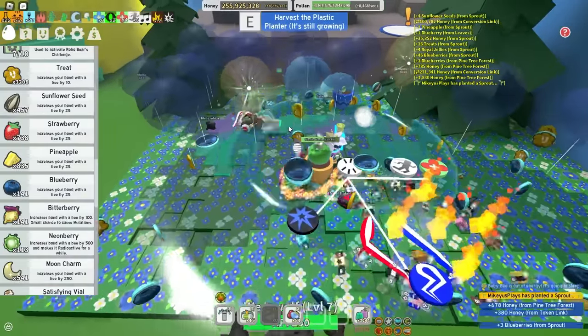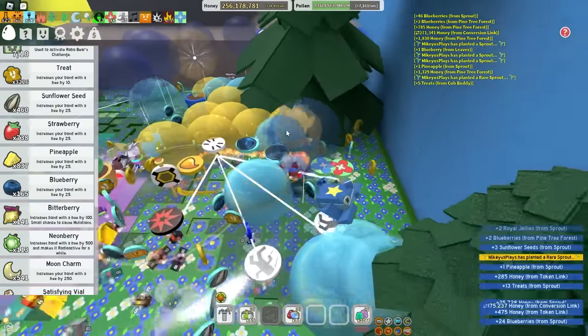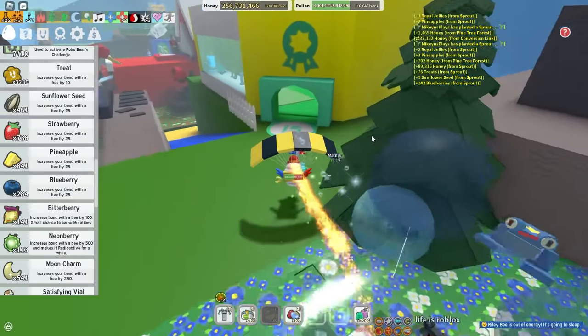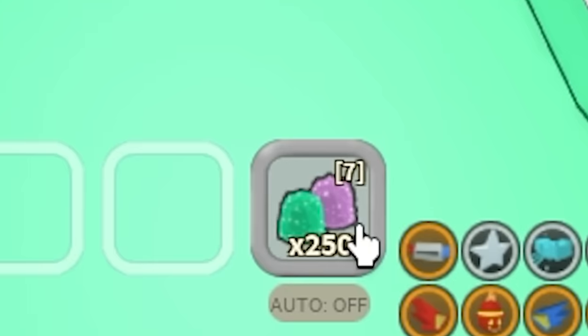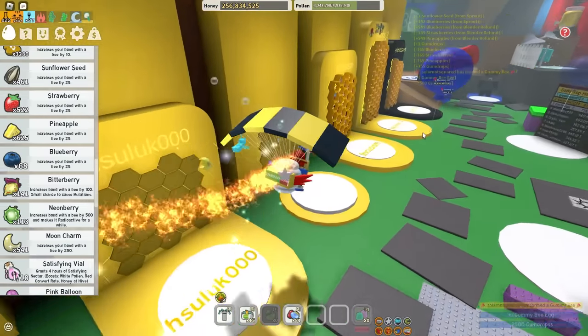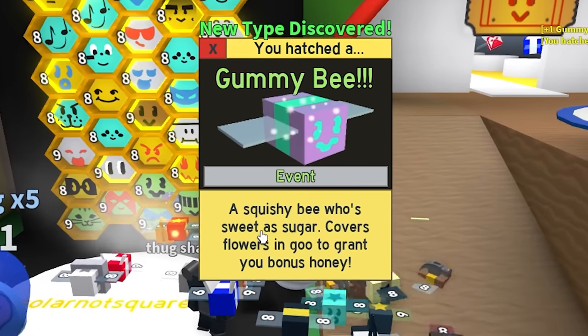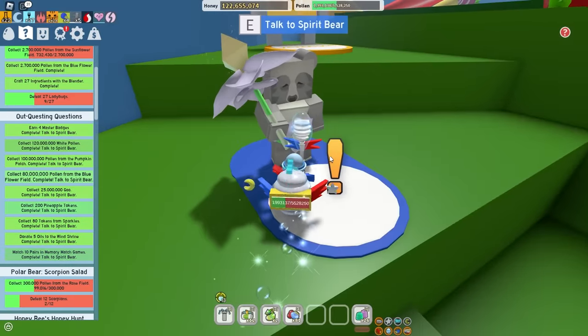I've used all my sprouts. This guy just showed up and he's planting sprouts - we're breaking so many instantly! Wait, I might have enough. Confirm speed up. I have enough gumdrops to get gummy bee - combine into a gummy bee, let's go! I'm gonna replace my Riley Bee with them. Level up!